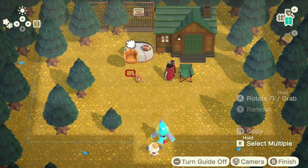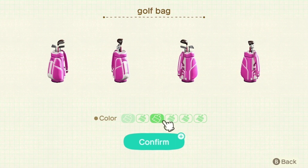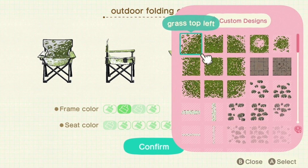I'm gonna put the throwback chair there, and maybe I'll put the golf club here at the door — like that's where he's just dumped it when he came in. What a cute little pairing!